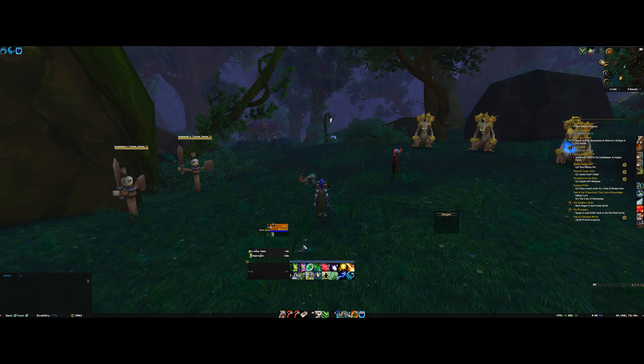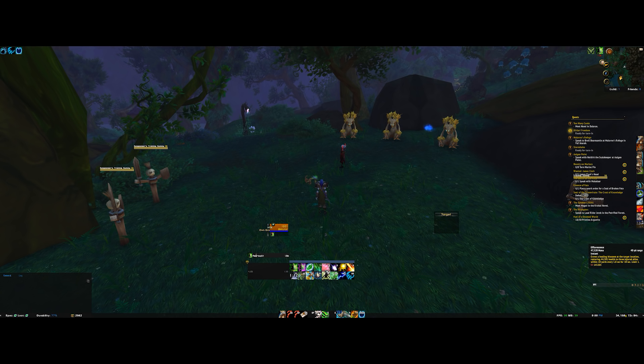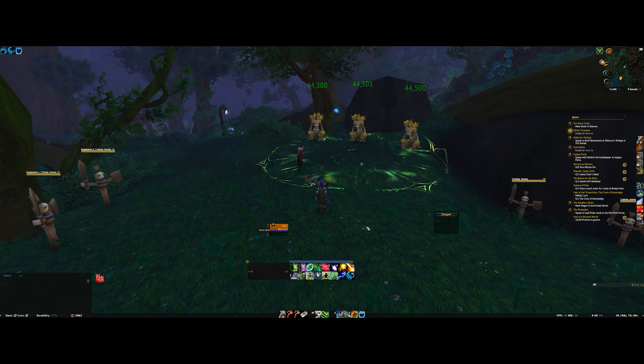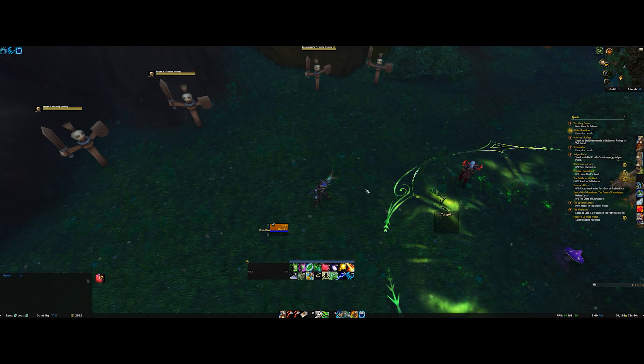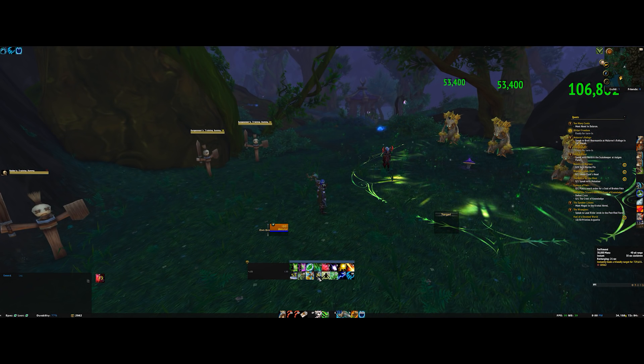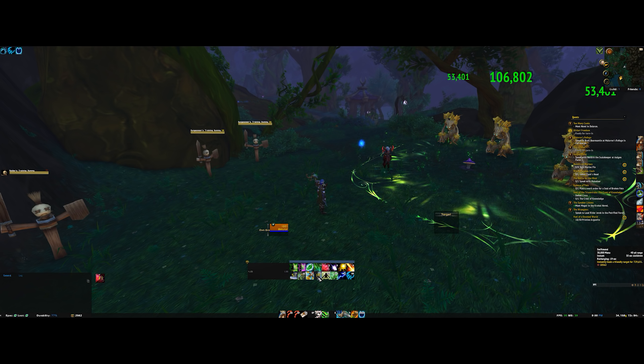You keep everyone topped up with your heal-over-time spells. Then you're almost definitely putting Effervescence where people are standing — maybe the melee stack or the range stack. We also have Swift Mend: cast it and you get a big heal instantly. It does 750k, so if someone's taking a big bunch of damage you throw that on them and they'll be fine.